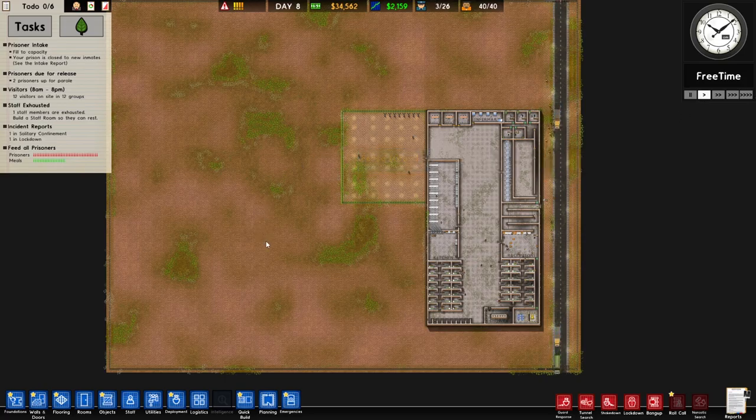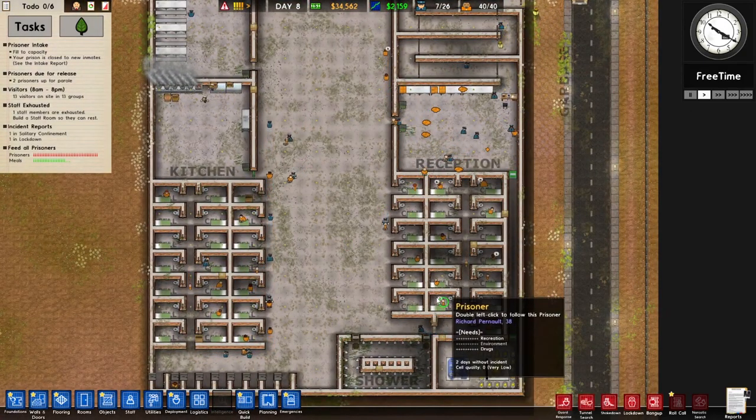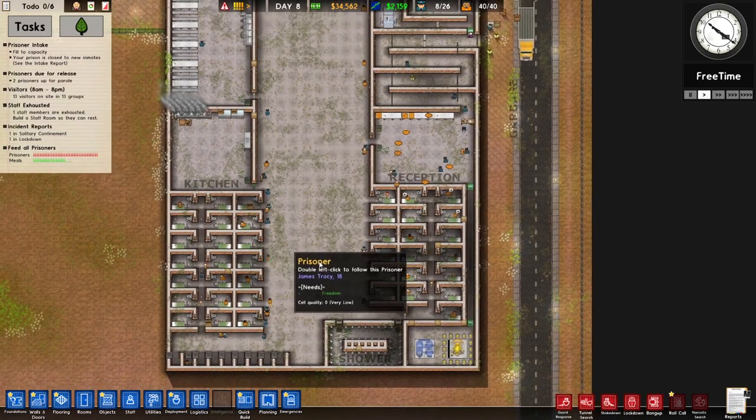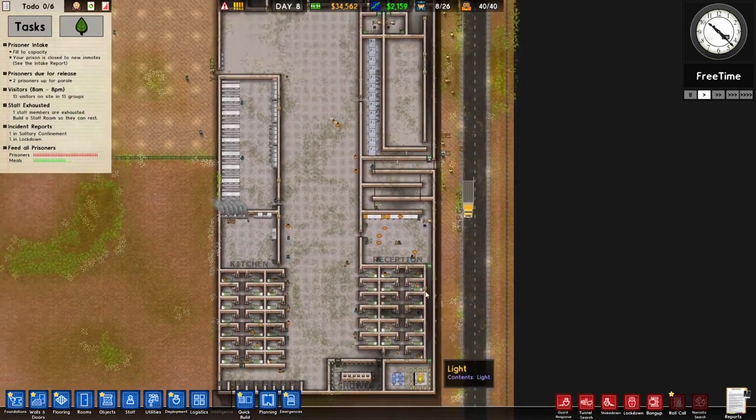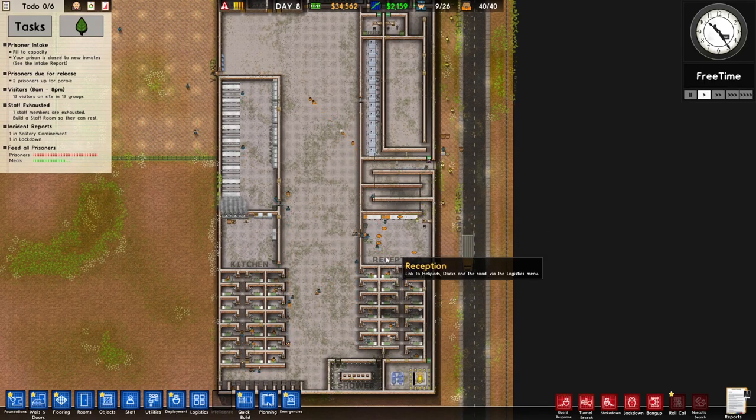Hi guys, my name is Pascoe and welcome back to another episode of Prison Architect. You may notice one thing that's different from last episode — I have disabled the fog of war, so we can actually see what's going on in our prison. Before, we had to have CCTV to see what was going on.